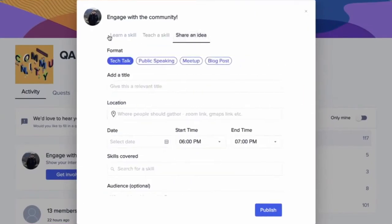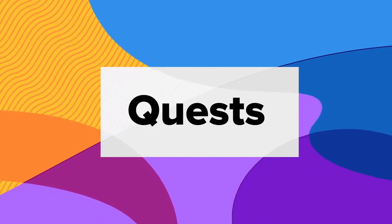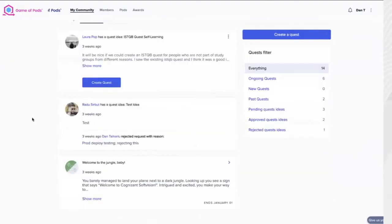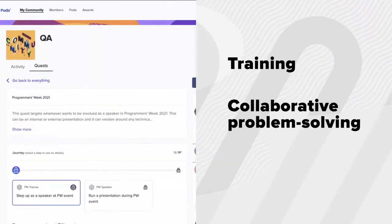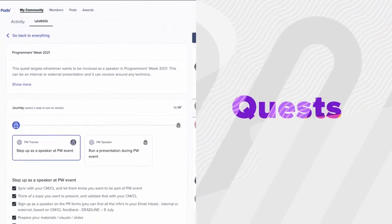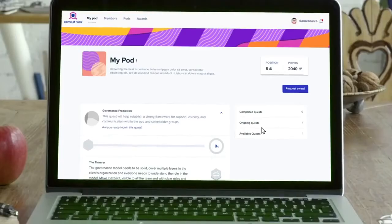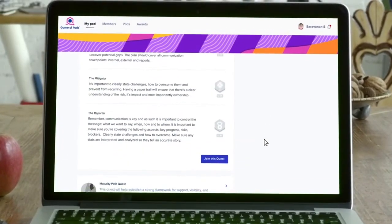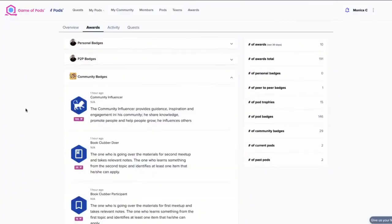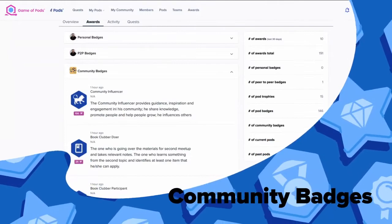Or maybe there's a bigger upskilling you want to help your team with. With quests, Game of Pods lets community members create guided journeys and challenges for their peers. Things like training, collaborative problem solving, mentoring initiatives, and more may be managed with quests. Each quest has objectives, milestones, content, and validation at the end that community members, or even pods, can sign up for and complete. Completion of quests supports individual skills profile growth while making all of our community stronger.